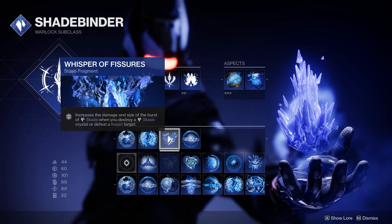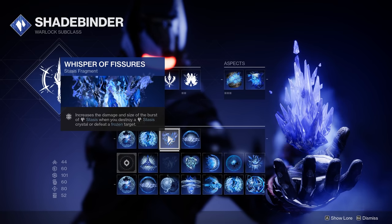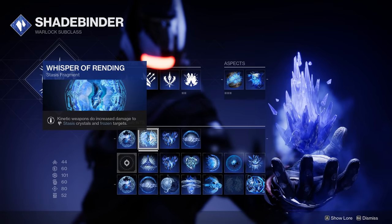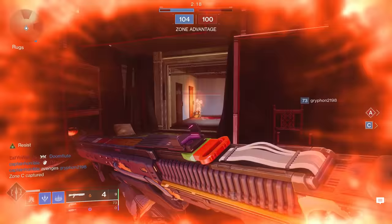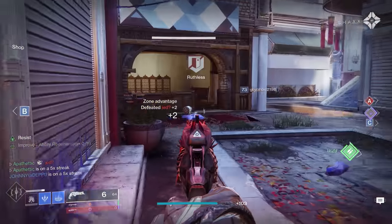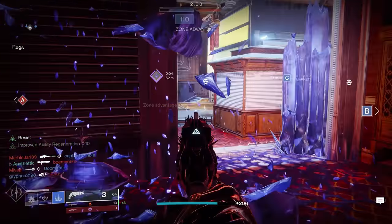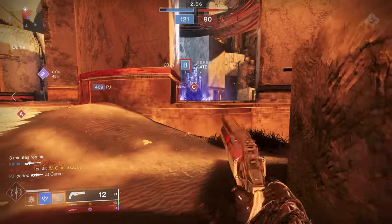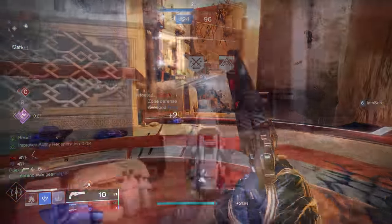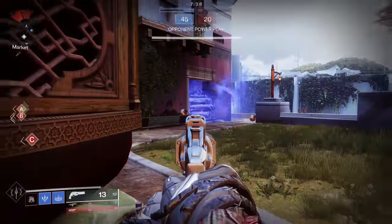Then we have Whisper of Fissures — increases the damage and size of the burst of stasis when you destroy a stasis crystal or defeat a frozen target. You can see how this pairs amazingly with Whisper of Rending, because now when we throw that Glacier Grenade and shoot those crystals, enemies on the other side or near it are going to get some extra damage from Whisper of Fissures. It does a fair amount of damage — Whisper of Fissures is actually the main reason Hunter Shatter Dive is so strong. So I love throwing down a Glacier Grenade and with Whisper of Rending being able to destroy those Glaciers very easily, then Whisper of Fissures does that additional damage.